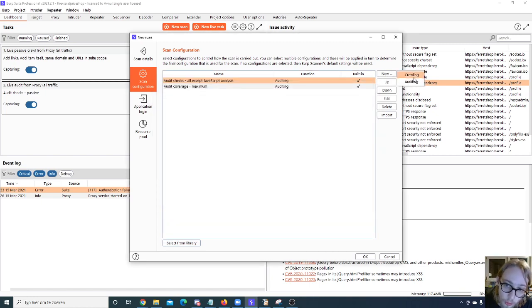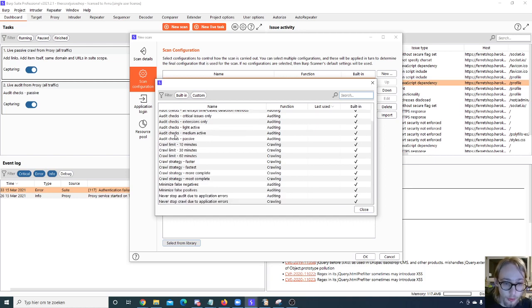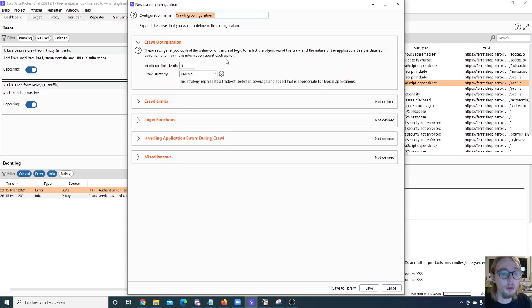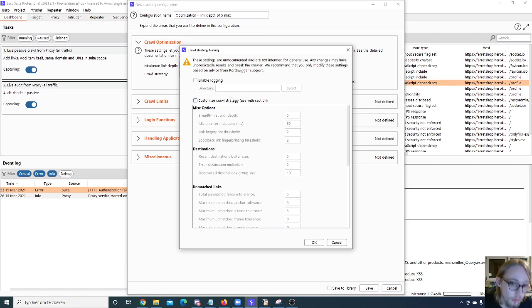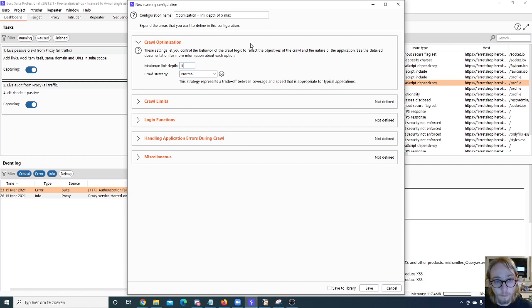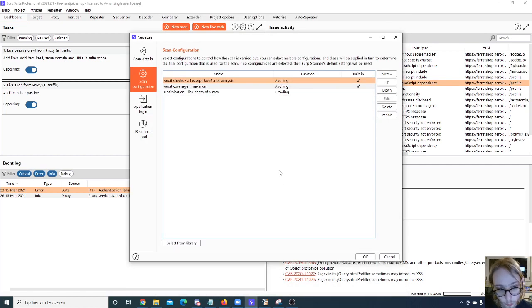You can add many built-in configurations or create your own with crawling and auditing options. For example, under crawl optimizations, you can set a maximum link depth of five. You can customize this very deeply and save configurations to your library for reuse. You can also import configurations, and the order in this list really matters — especially for conflicting settings. You can move items up or down to prioritize them.